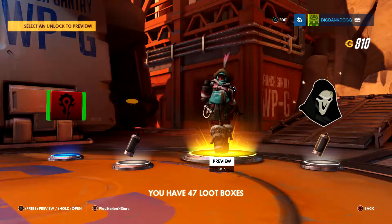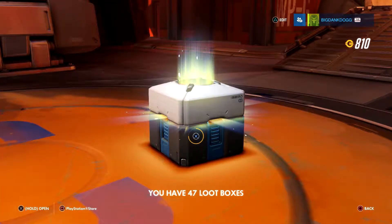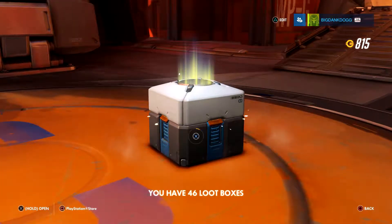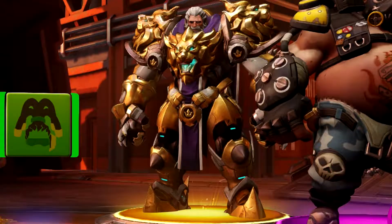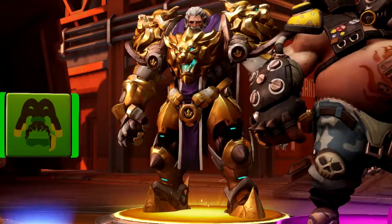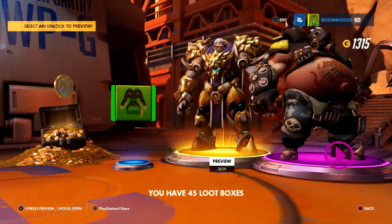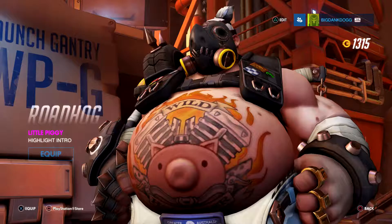Alright, enough messing around, let's get right to it. First loot box: we got a purple, we got gold, we got a Symmetra skin - that's pretty nice, I don't have any Symmetra skin so I'll equip that, got a spray, some gold, a spray. Loot box two: two blues, got a Genji victory pose - that's pretty cool, I'll equip that. I don't have much of this stuff. Voice line - I'm good on that. Some more gold, that's actually a pretty decent chunk.